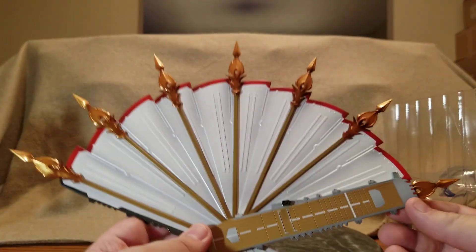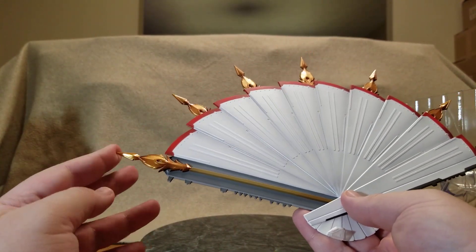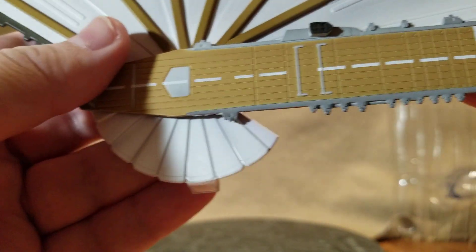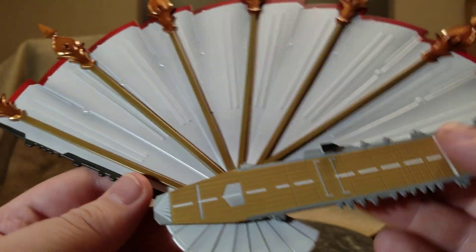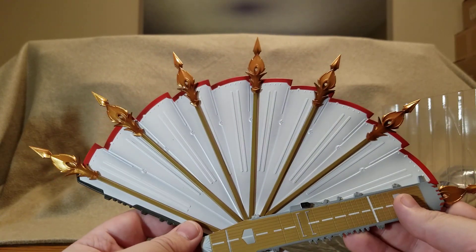And the little spear tips - quite pointy, but not stab-your-eye-out pointy. There is the back - you've got the peg that goes into the base. There are lots of little details on that flight deck, not a whole lot of shading on it. But on the blades of the fan there is gray and white shading, so that's good. Just measuring it quickly - it's probably about 13 inches wide at its widest point.